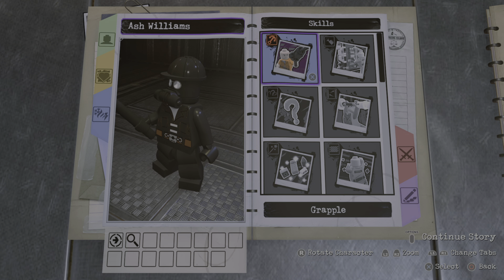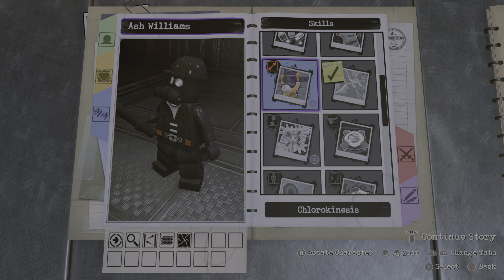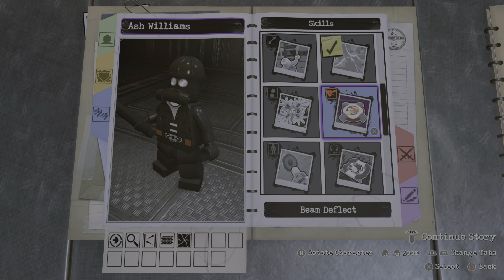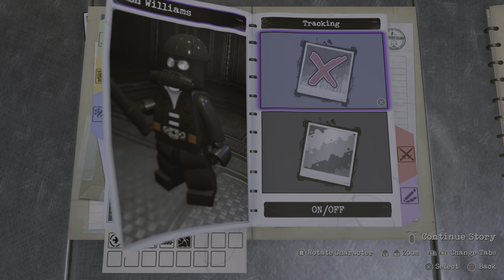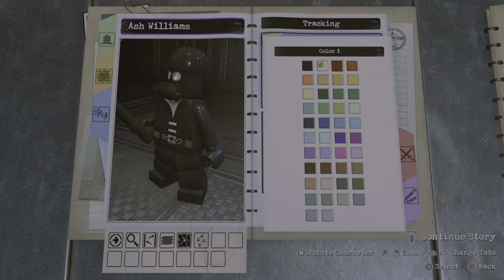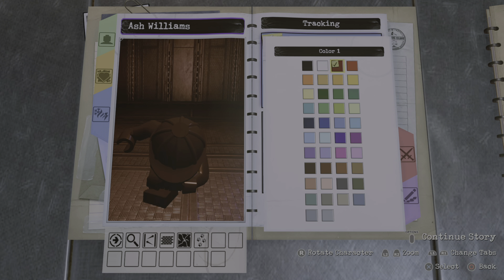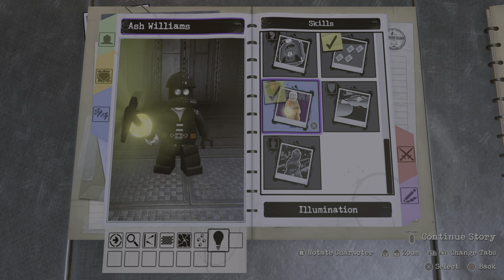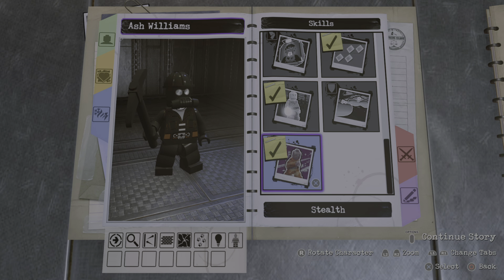Now for skills: we don't need grapple, we don't need technology. We'll add wall climbing and smash walls. I'm not going to give him super strength. Tracking — yes, we'll add that. That looks kind of cool, so let's stick with that. We'll add illumination, because his hat is supposed to have a light on it, but unfortunately nothing can do that, so this is the closest we're going to get. And we'll add stealth.